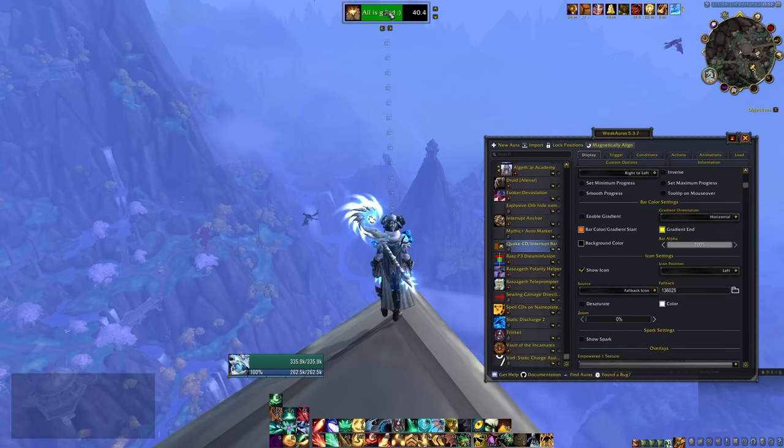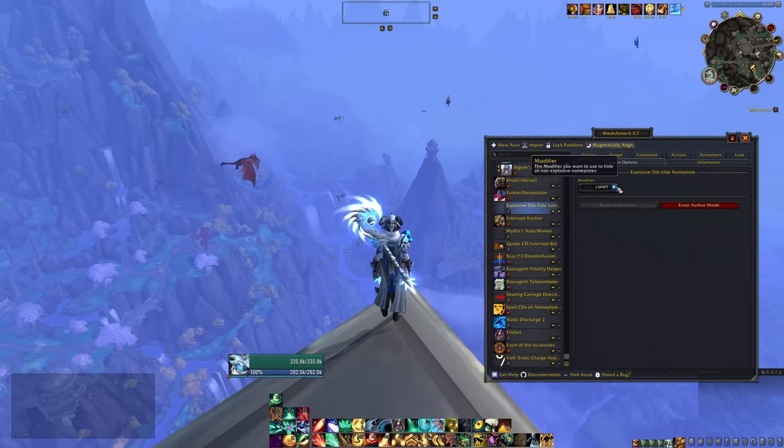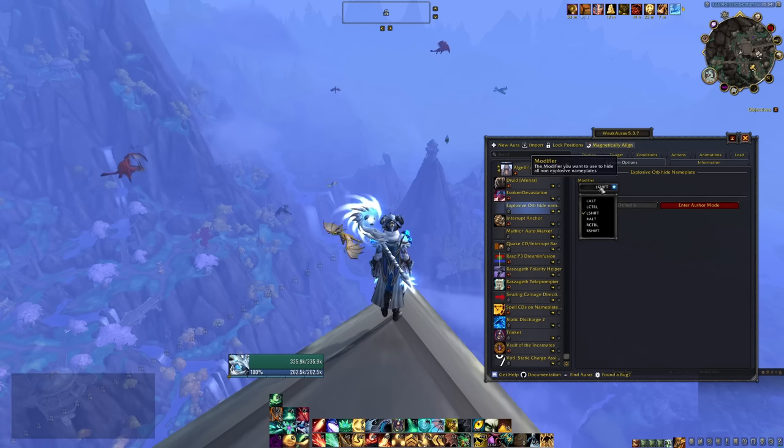Another more important one, given how much more often we've gotten Explosives this season, is the Explosive Orb Hide Nameplate. It does exactly what it says. You go into the WeakAura's Custom Options and choose a modifier key. When you hold that modifier — say Left Shift — all of the nameplates in combat will disappear and only the explosive orb nameplate will stay up. So if you're pulling 10 enemies and three explosives spawn in the middle of all those nameplates, just hold Left Shift and it becomes much easier to target and take them down.